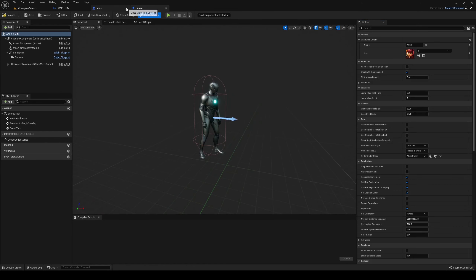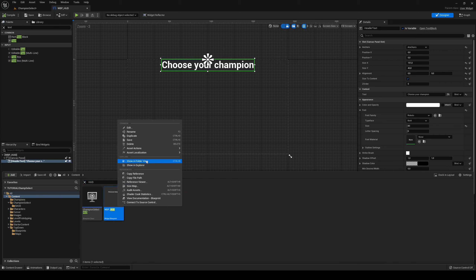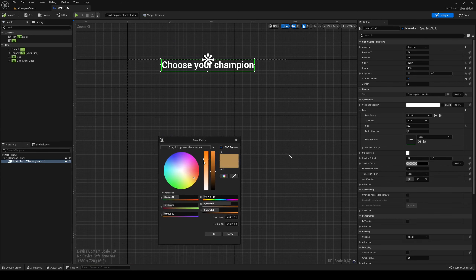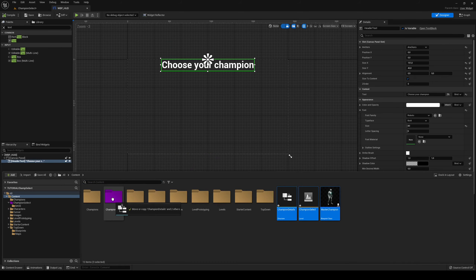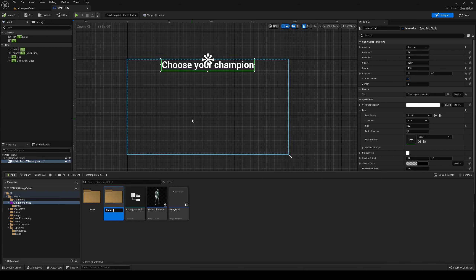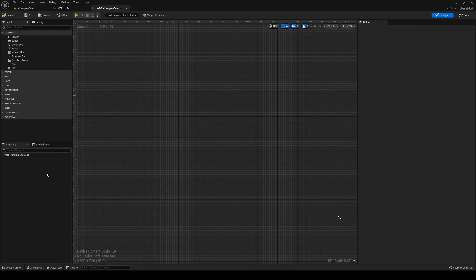Let's start building. I'll organize things into folders: 'Structs and Enums' for Champion Details, and 'Interface' for the HUD. Now let's make a new blueprint — a widget blueprint — this is going to be a WBP Champion Select. Our champion select will only have one thing: a Wrap Box. We make that a variable called 'Champion Select Entry Wrap Box', anchored on screen.